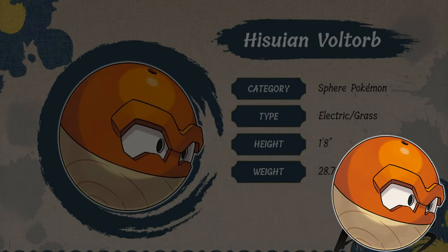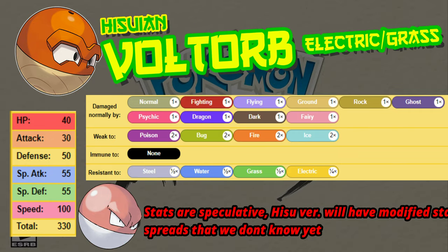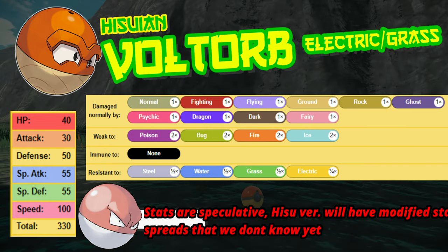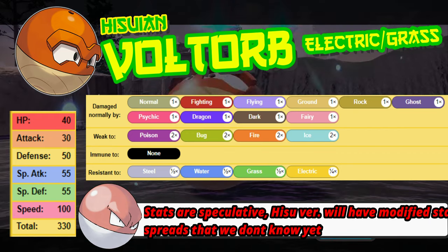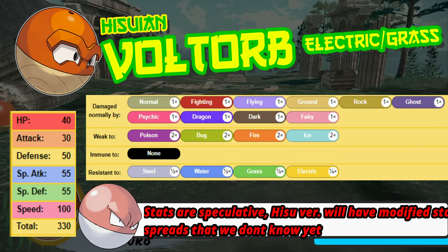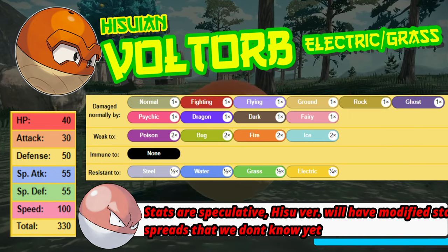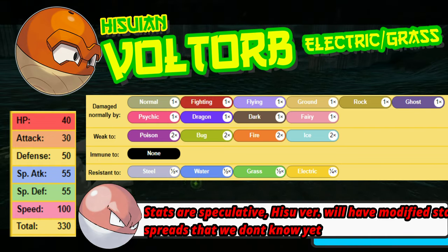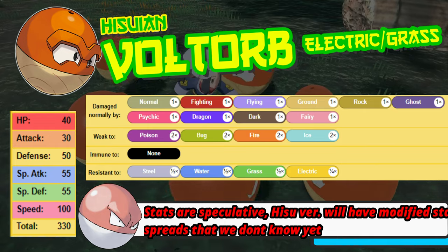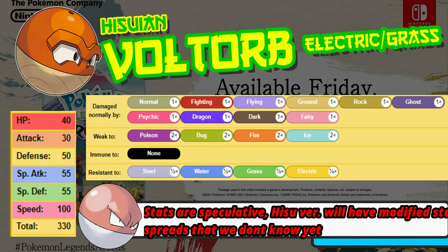Height is 1.8 and it is 28.7 pounds. Let's go ahead and look at stats, resistances, and all of those kinds of things. The resistances I have here should be the accurate resistances based off of its Electric and Grass typing. It's essentially the same as Rotom, except that it doesn't have Levitate to nullify Ground completely. The weaknesses are Poison, Bug, Fire, and Ice — all 2x weak — and it is resistant to Steel, Water, Grass, and Electric.